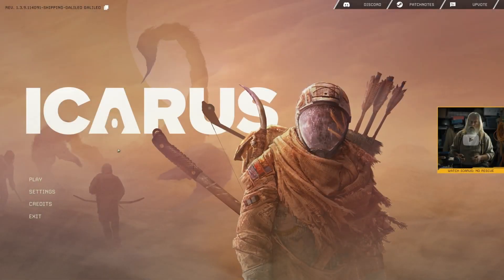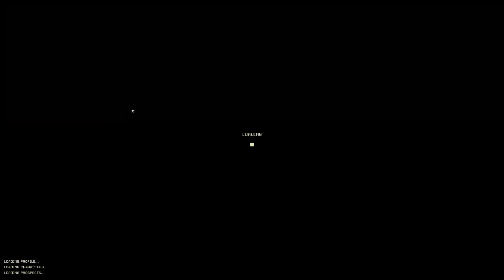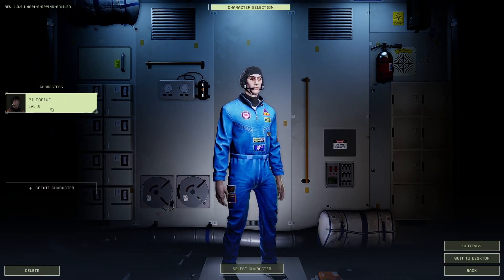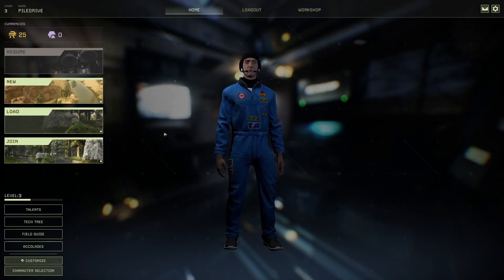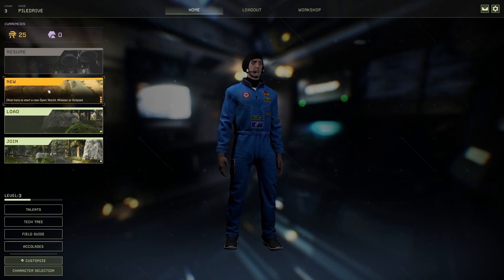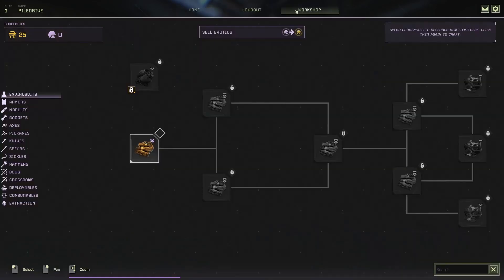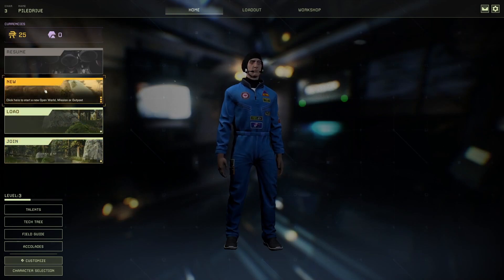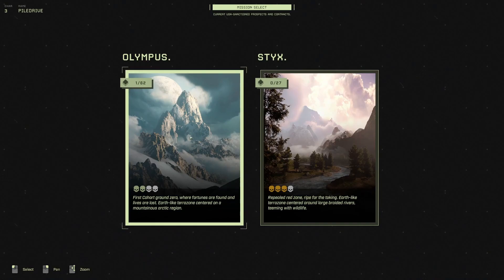Hey everybody, welcome back to another episode of Icarus. Today we're going to go into the next mission. We're going to select our survivor here. Last time we did the tutorial mission and came back up to our home base. We don't have enough credits to unlock anything at the moment to research, so we'll go to missions — we've got one of 62 complete.